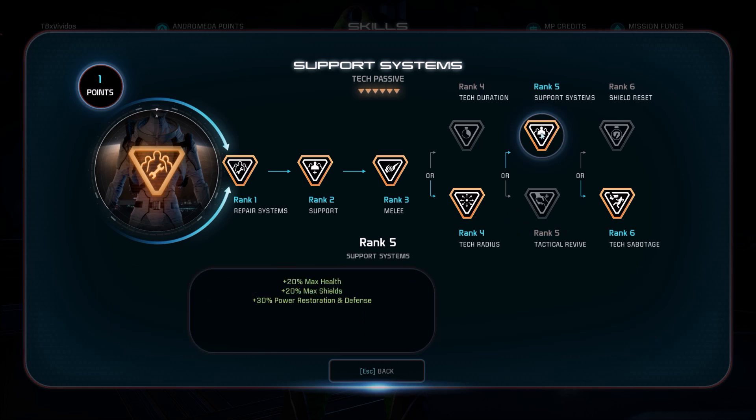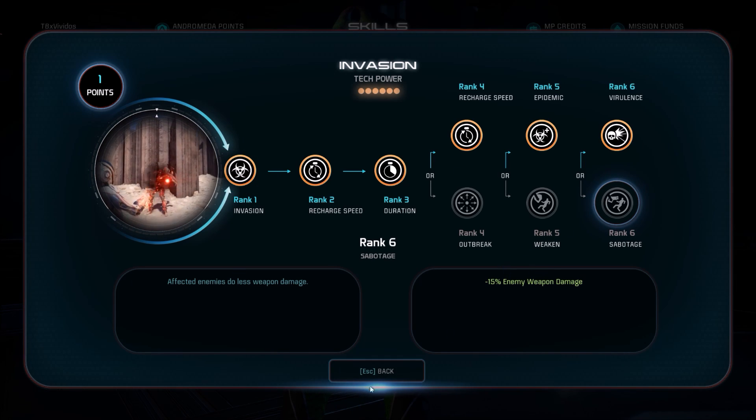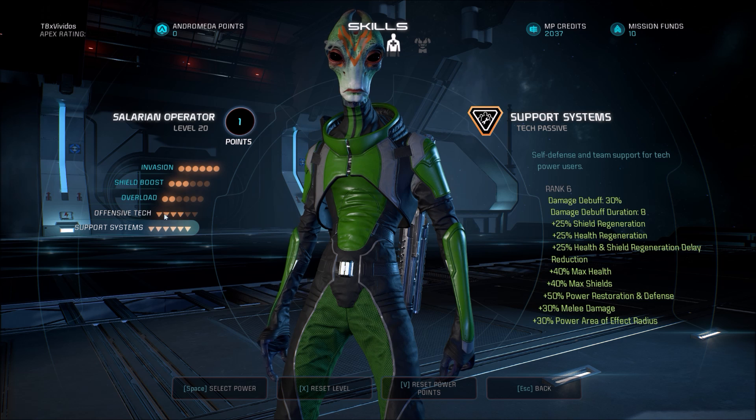The revive is kind of whatever — I'd rather go with Support Systems there. But the big one is Tech Sabotage at tier six: a 30% damage debuff. This makes it so that the Sabotage talent from Invasion's 15% enemy damage is now doubled, and it applies to both your Overload and your Invasion. So when I cast Invasion, not only is it making the enemy take more damage and explode at low health, but they also deal less damage. Having that on everything just makes the entire wave that much easier.